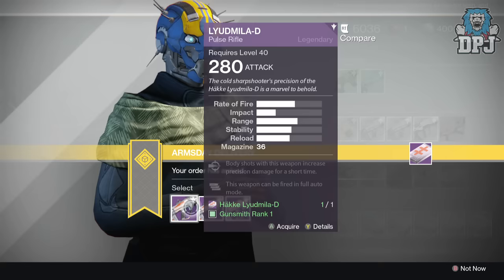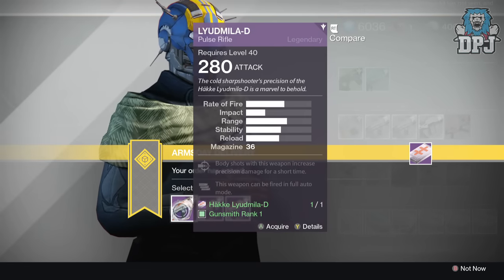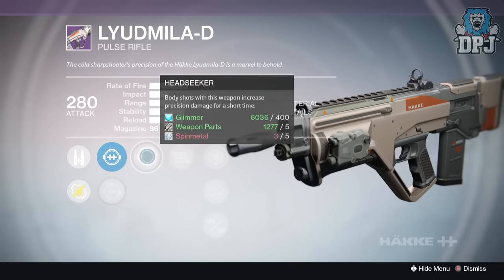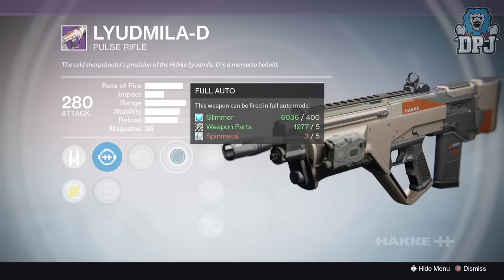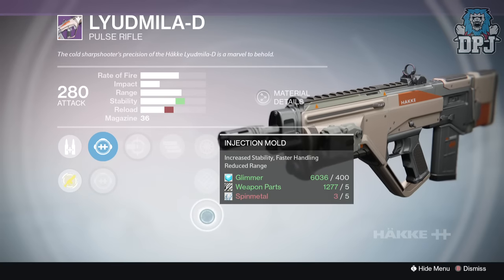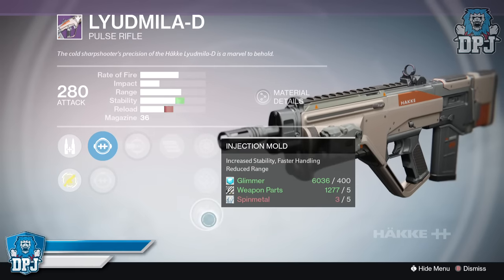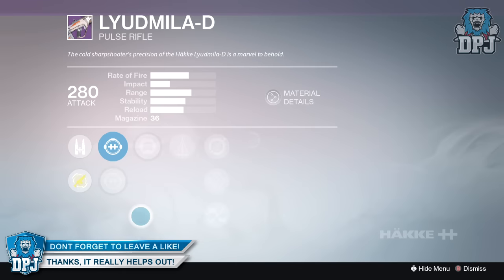Next we have the Lured Miller-D, which is a cool pulse rifle — I actually picked this one up last week and really liked it. Package one has SD Thermal, GB Iron, Head Seeker — body shots give increased precision damage for a short time — Full Auto, Snapshot, Hand Loaded, and Injection Mold. This one is actually quite decent: Full Auto, Head Seeker, and a little bit of stability. Number one looks pretty promising.